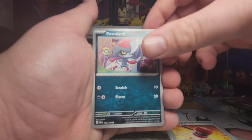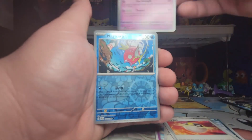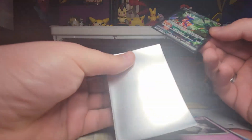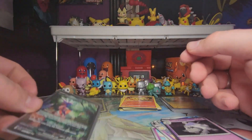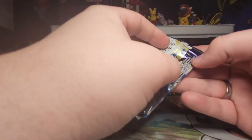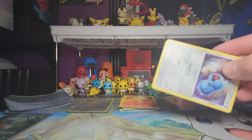One to the front. We get the Basic Energy, Crushing Hammer, Pawniard, Flittle, Starly, Spiritomb, Ultra Ball, Espathra, Magikarp reverse. We get a secret rare — Koraidon EX Full Art — and a Houndstone. So not only am I going to give a point to the Pawmot tin — since it's a secret rare, let's do three points. And let's head into the last one, the Quaxly tin. So we now know that Pawmot has defeated the Fuecoco tin.